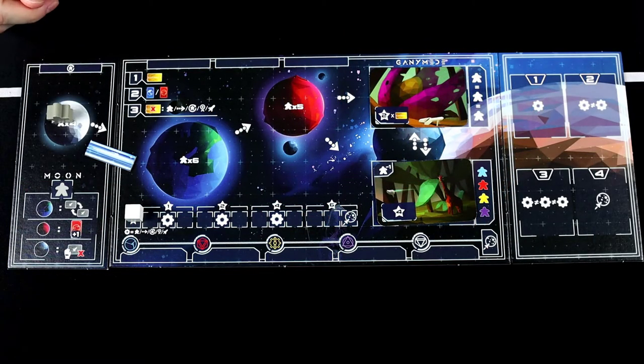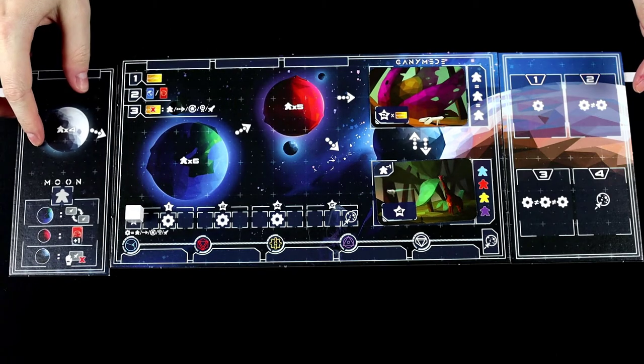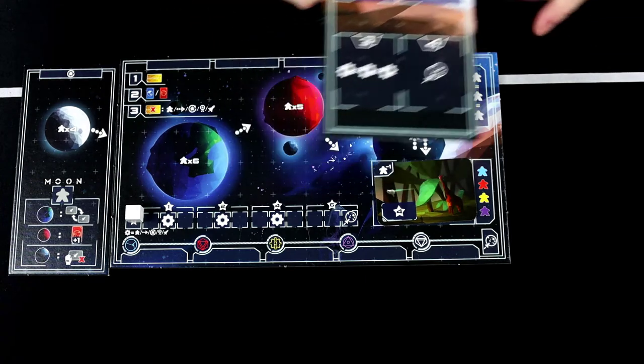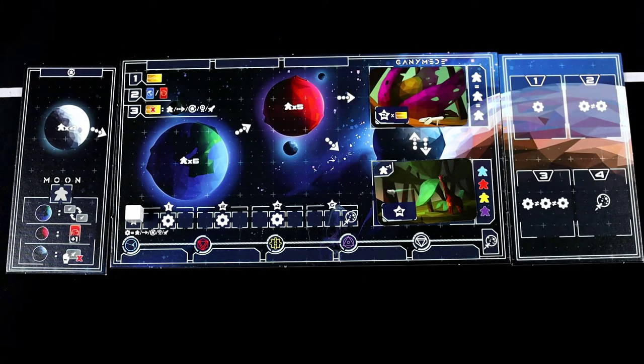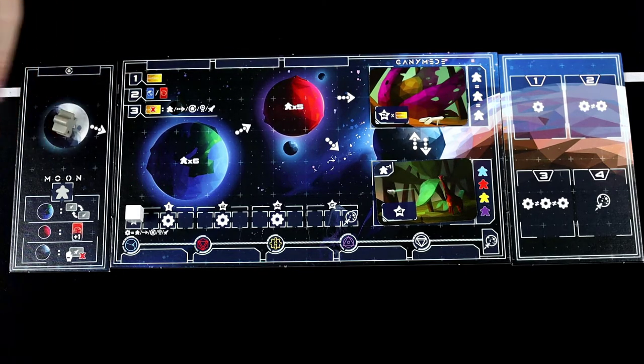If you haven't seen our How to Play video on Ganymede, we placed a link in the upper right hand corner where you can click to watch that video. To set up, each player is going to take the Moon board and place it on the left side of their player board, and then the Council of Ganymede board will be placed on the right side of the player board.